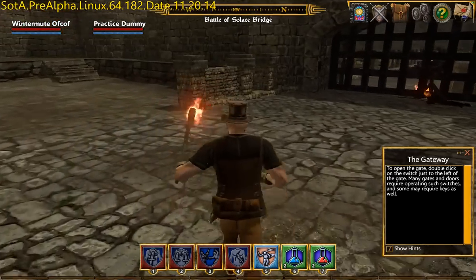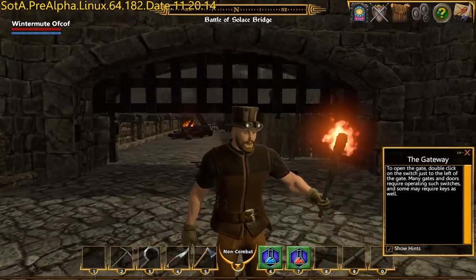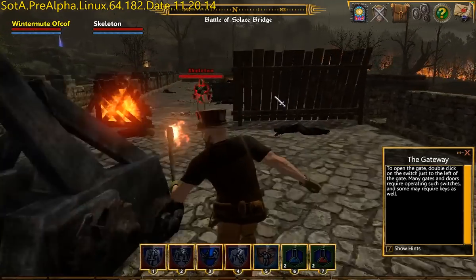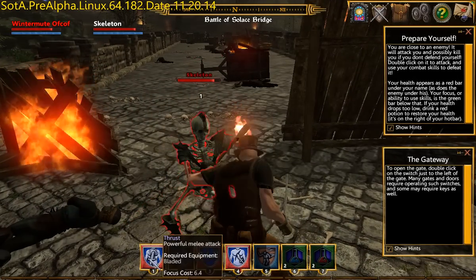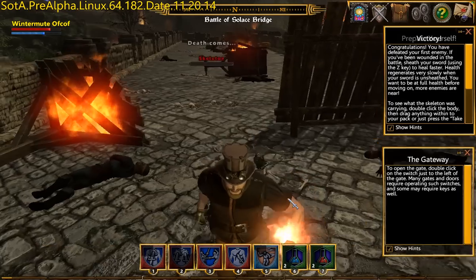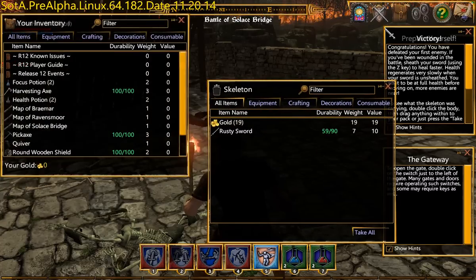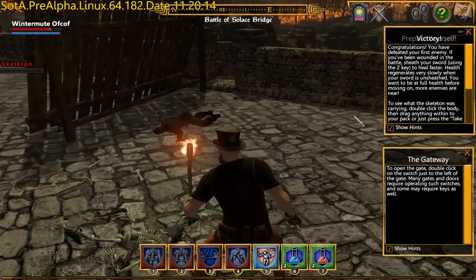Just to the left of the gate. The switch is apparently also new. There's a skeleton. Are there any more skeletons? Let's do that — there, I killed a skeleton! Victory. Loot the body — not that I need any of that stuff. Encumbrance hasn't been enabled yet, so I can carry as much as I want and it's fine.